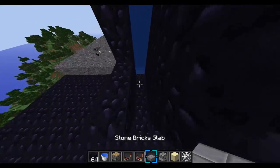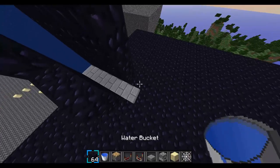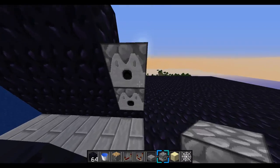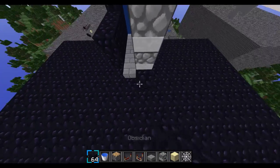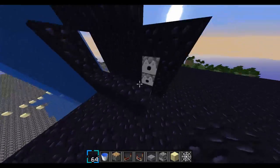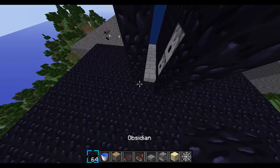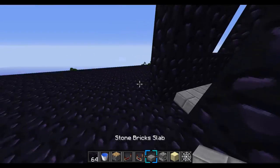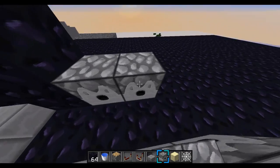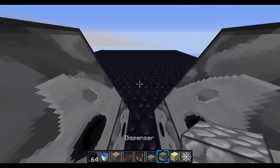Then you're going to put the half slabs right here, and then you're going to put just one right here, and then two dispensers on top. After that you're going to stack up the building block up to there, and then you're going to do the same for this side. After that you're going to put more right here, up to there, and then however many you want long, and then two high right here of dispensers, and then one more dispenser right there.